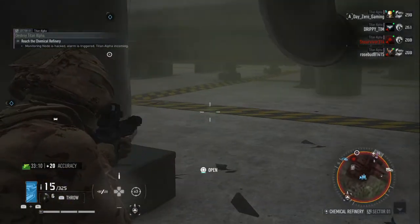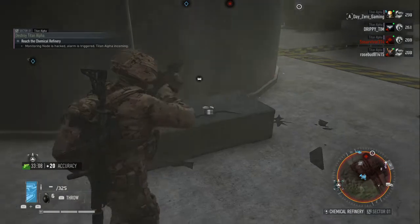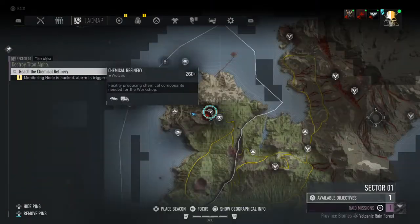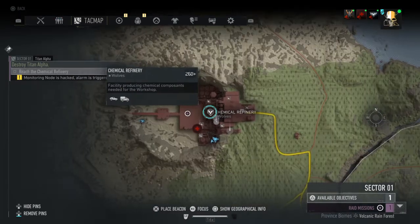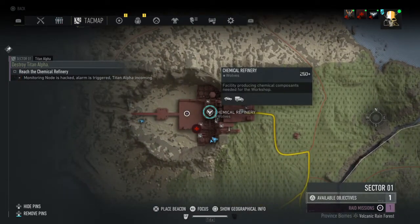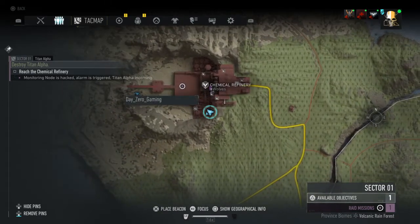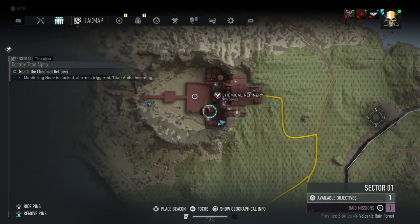What is up guys, DayZeroGaming here. Today this is the first black crate of the week, over by the Chemical Refinery near Ball. It's in sector 1, Chemical Refinery — it's going to be in the bottom right hand corner of the base.